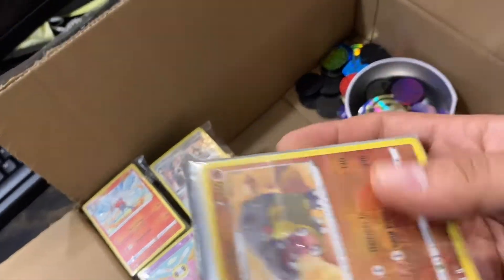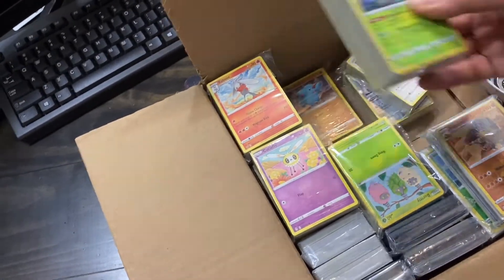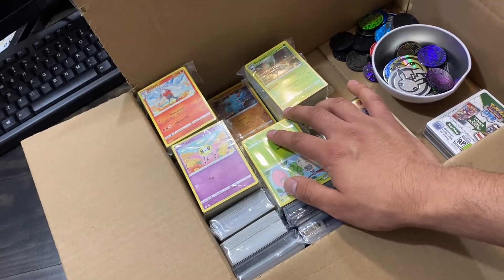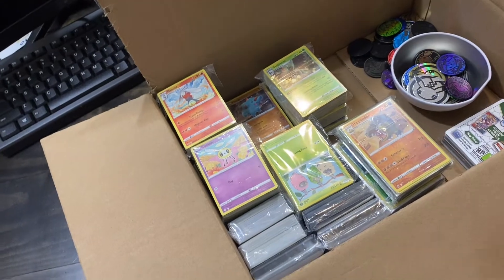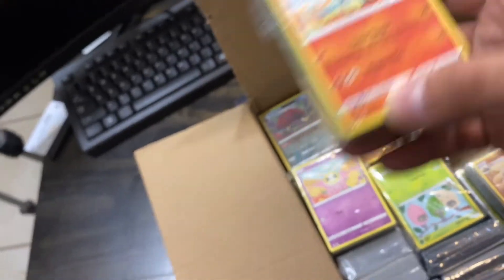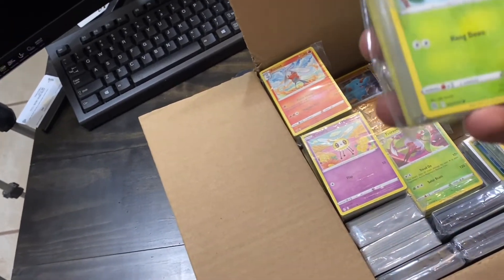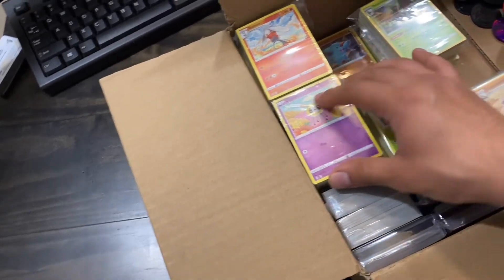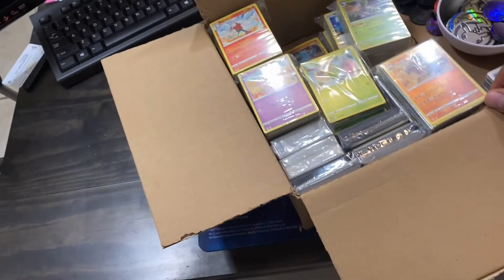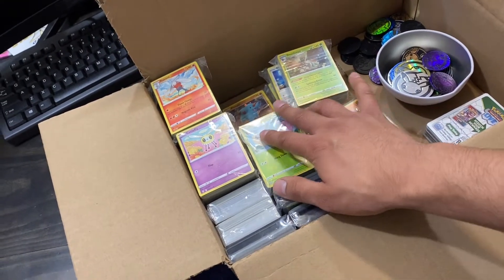Sorting through bulk is a little different — a lot of this is actually already sleeved and separated, so a lot of work has been cut out. Normally the first thing I do when I go through bulk is separate all the hollows, reverse hollows, and anything better, as well as anything spoiled. I don't really worry about the symbol right off the bat unless it's hollow, reverse hollow, or better. There are ultra rares, regular rares, and promos to separate out too. It's probably going to be a two-parter since it's late — I'll start tonight and finish tomorrow.